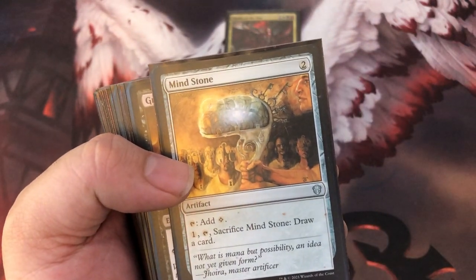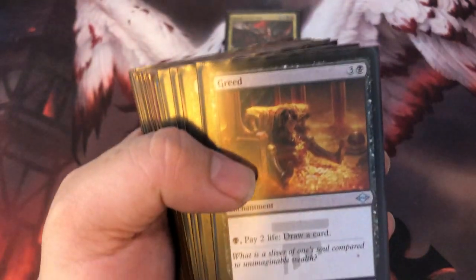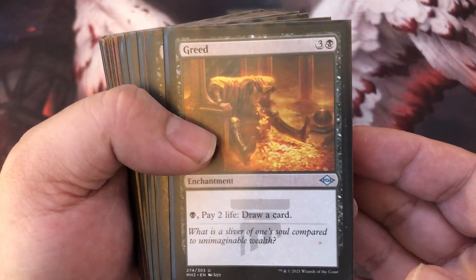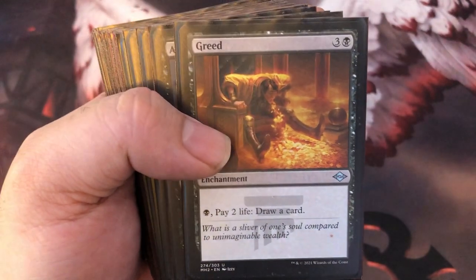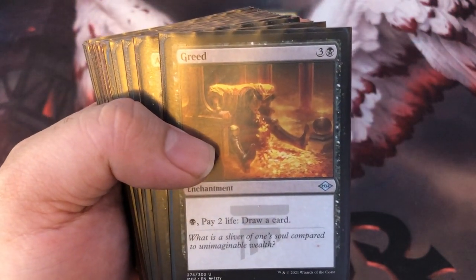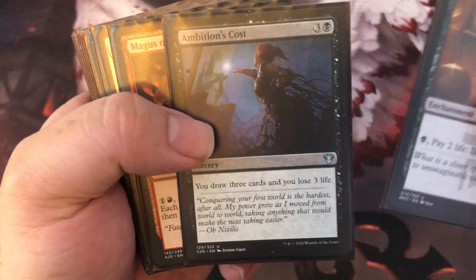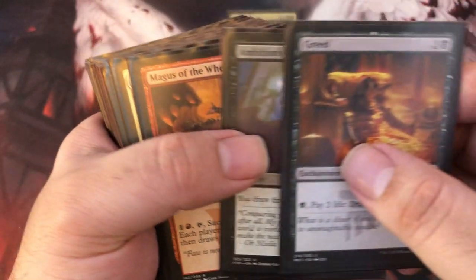Mind Stone — I like it because of the card draw, which is what we're getting into next. You need lots and lots of card draw with this deck because you're cheating out these giant angels for next to nothing. Greed — I'm going to switch this out with Phyrexian Arena whenever it comes in the mail, but until then: pay one black, pay two life, draw a card. We got lifelink in here, so we don't mind paying life for drawing cards. Draw three cards, lose three life — I don't care about losing life. I'm coming in swinging fast and I'm going to get lifelinking eventually.